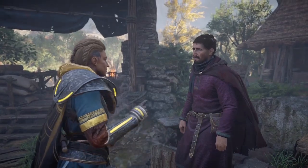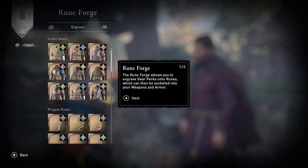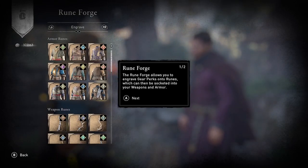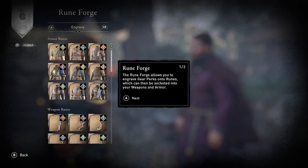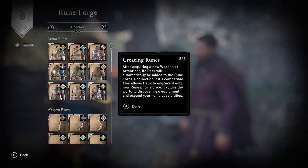Select the Forge Rune option. The way to get the Critical Spark Rune is to go to the Dane Axes and use the Sepulcher Axe. The Sepulcher Axe is part of the base game, so you should have access to it if you've completed the main campaign.